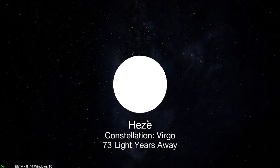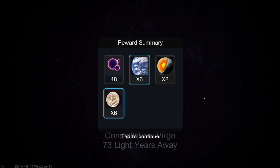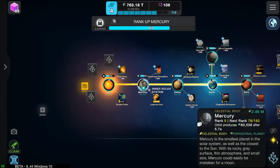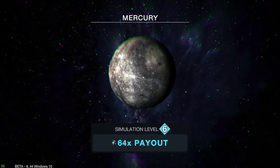There we go. Haze — or Hees — and it's Virgo, 73 light years away. Wonderful. Mercury, just up to 100, just up to 150. I think we've done that twice actually, don't we? Lovely.